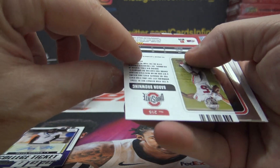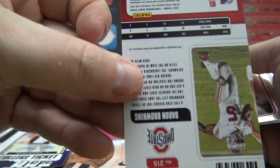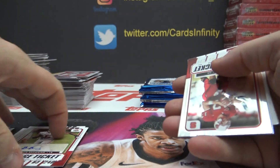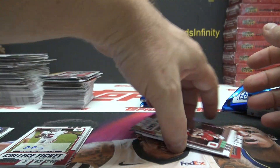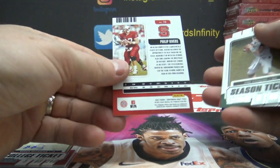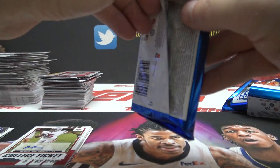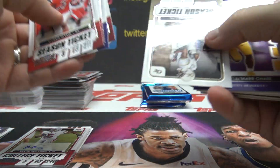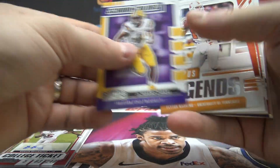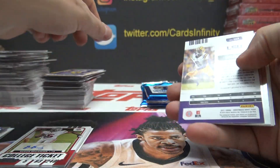215 — Barron Browning — no way, another five! How many autographs does the five spot have? One, two, three, four, five — damn. One more autograph, Sean, and you've got yourself a whole box of autographs. Philip Rivers, zero. One autograph away from one-third of all the autographs going to the five spot, which is a whole box. All inserts.